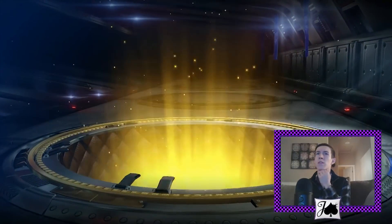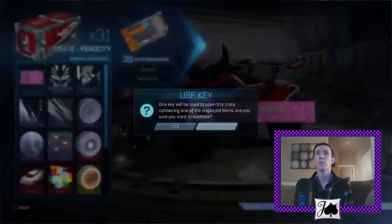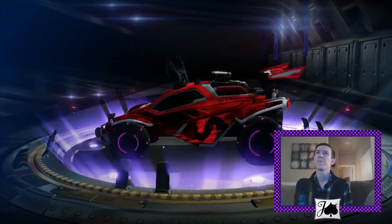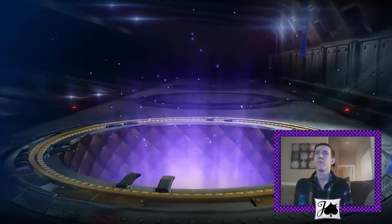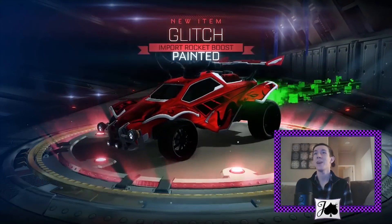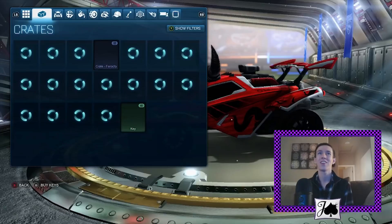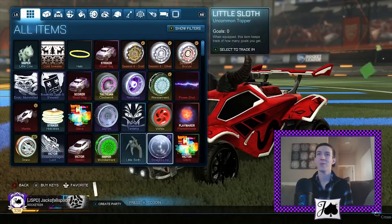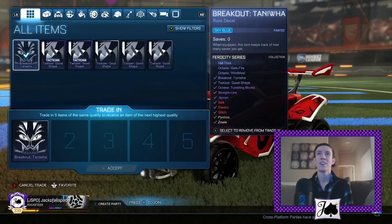We'll do a couple crates here, see if anything else happens. It's actually been quite a while since I've gotten something really high-end from a crate. Very rare here — Javens, not too special. Import — look at that, it's a painted Glitch! That's too funny. I actually got a Forest Green Glitch just the other night, so I guess that's another one to add to the collection. It was Victor Certified too, so I didn't even really need another one.